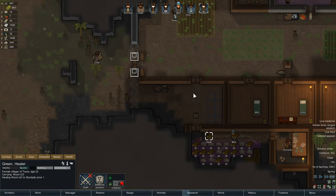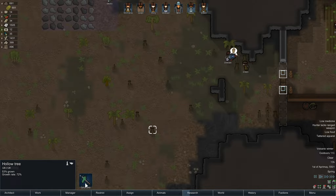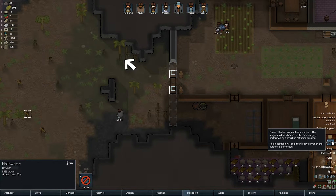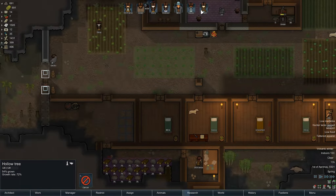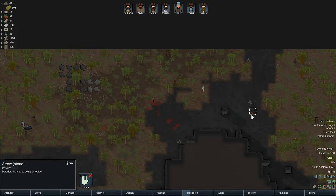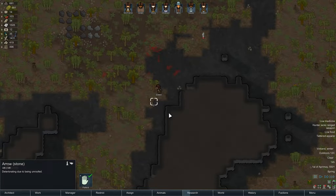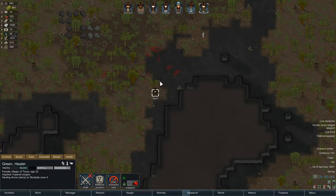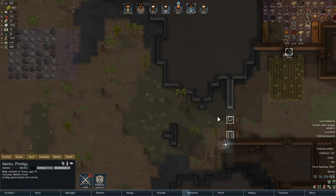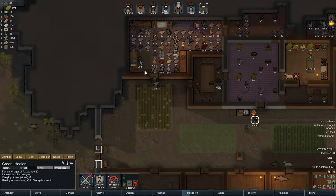Hauling going on — is any building happening? I don't think so. I'm going to try and remove some of these hollow trees as well, because once you get a queen... Green has been inspired and will have an increase in surgery, but there's not really any surgery happening at the moment. All that way for one arrow — wait, can you haul that stowed arrow as well? Go on, get them both — haul them all the way back home. Walls getting built there, stones getting done.